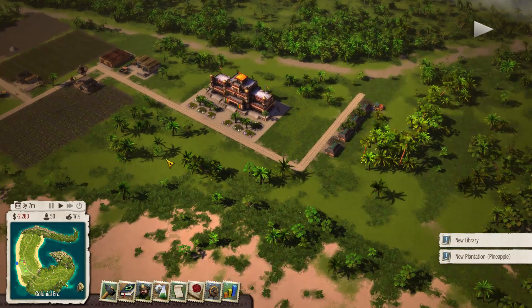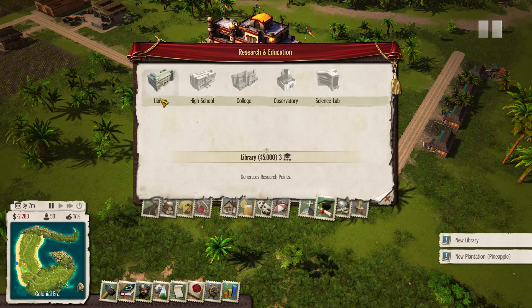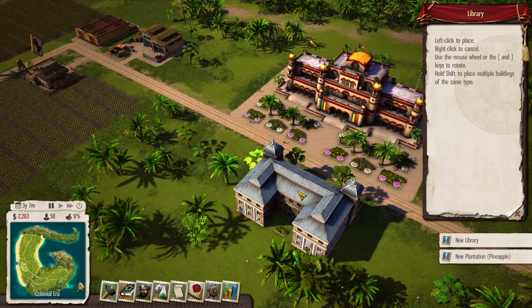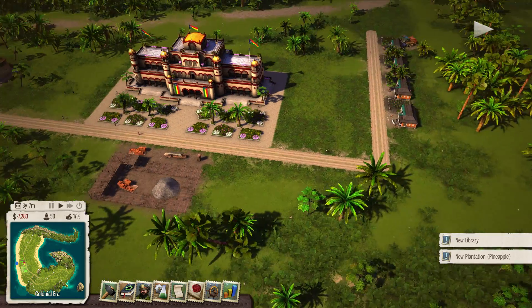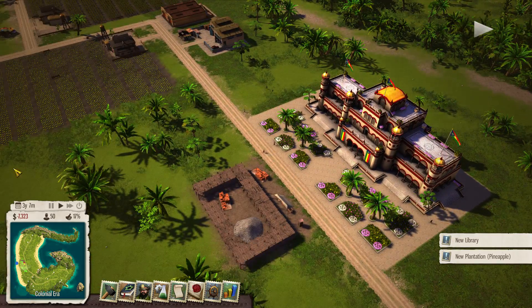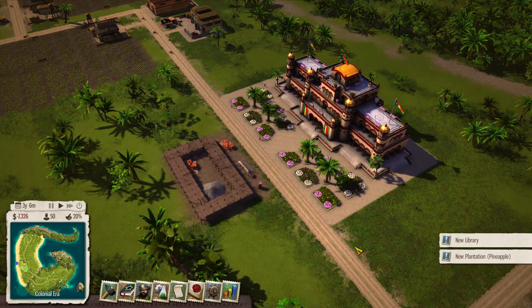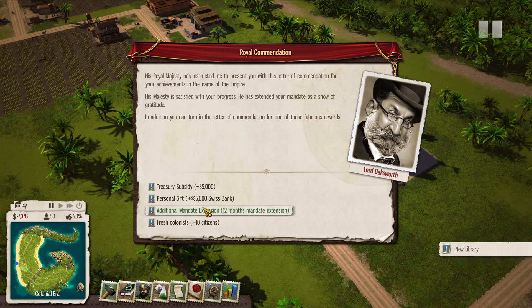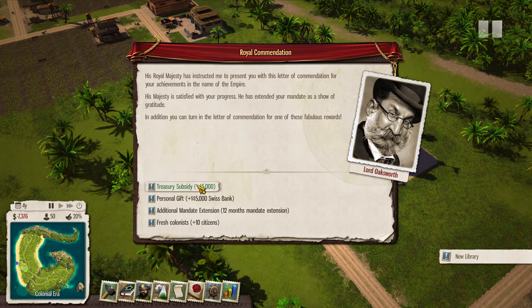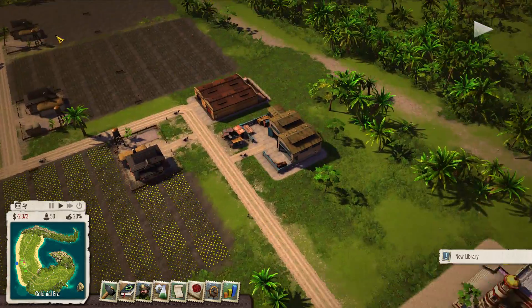We've got a new quest: build a library. That's fair enough — we need a library. It should be somewhere around the research tab. I'm just going to place it across the street. We're definitely going to go for a militarized aspect this time around; I want to be able to fend off the evil crown. We've got a 12-month mandate extension or money offer — let's go with the money to bring that negative balance back up.